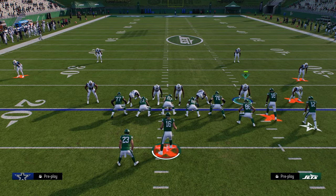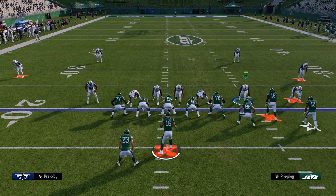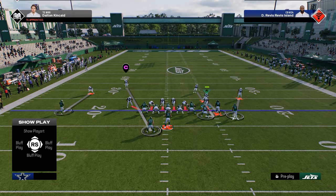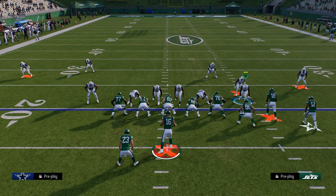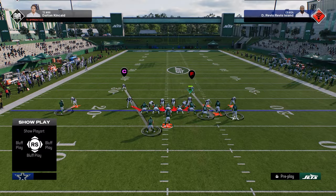You can also do the same exact thing from a man-to-man based defense. The one big difference in man versus zone is in zone we're showing blitz, but in man we're not showing blitz. So we're going to audible to mid-blitz, or you could come out in this and not show blitz. What I like to do instead is press, and I'm going to slant my D-line inside. That's pretty much it.